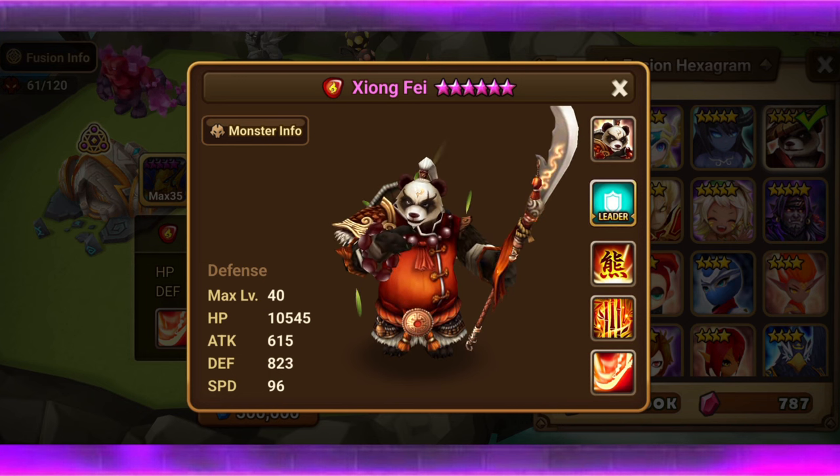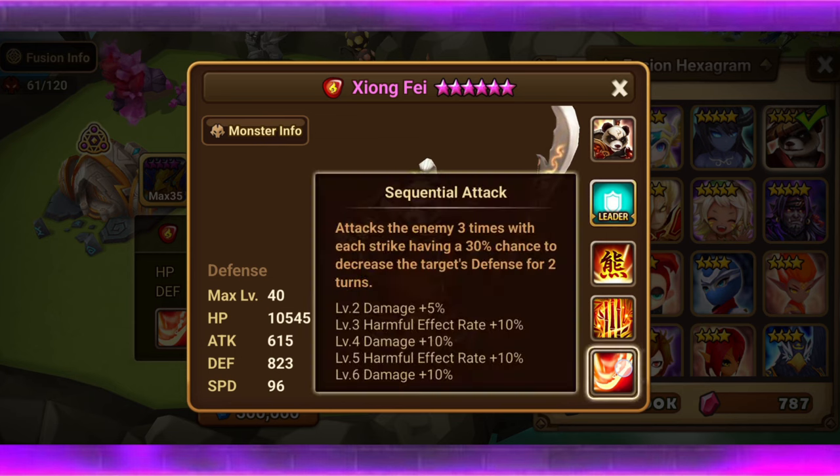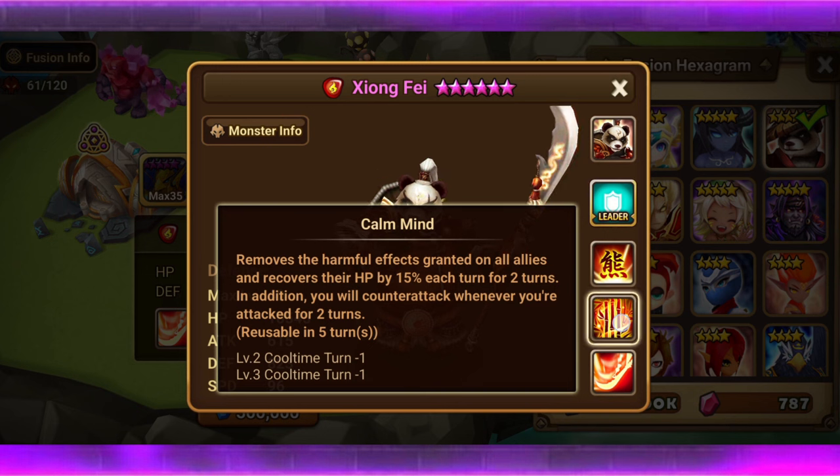I use him in Rift Raid — I auto Rift Raid 4. I built three teams so I can do it by myself. I have him on one of my teams and he performs well. Skill two removes the harmful effects granted on all allies, and recovers their HP by 15% each turn for two turns. So he puts a heal buff on your team, and unless it gets stripped off, they heal every turn. In addition, you will counterattack whenever you're attacked for two turns. This is every five turns, but every three turns when fully skilled up.